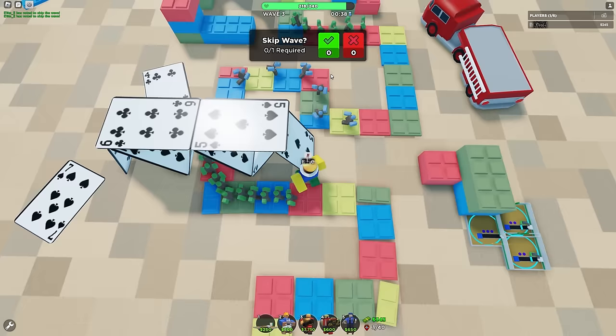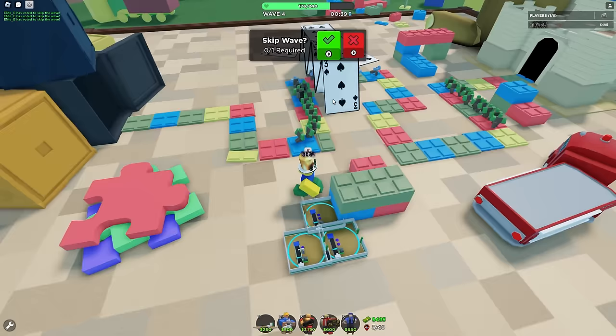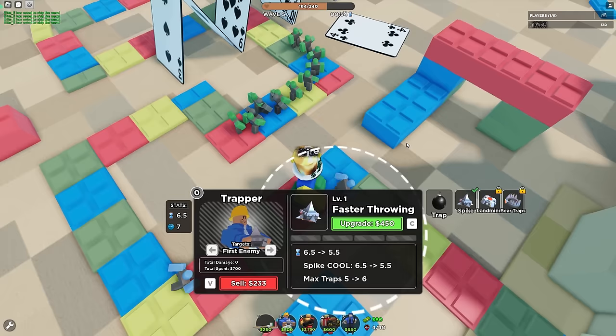I unironically think this is still harder than molten mode. Wave four and we're already seeing slows with 14 HP — didn't it used to be 8? They secretly buffed normal mode and just called it easy mode. They're messing with us. Now I have the money for a Trapper.